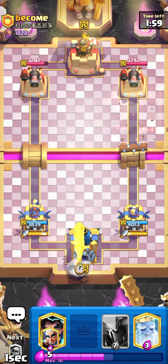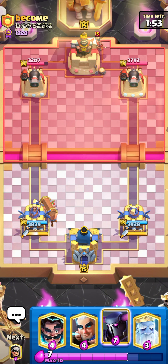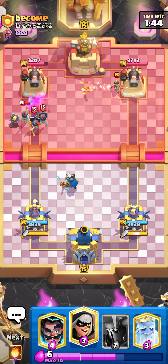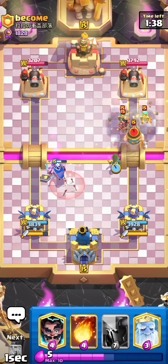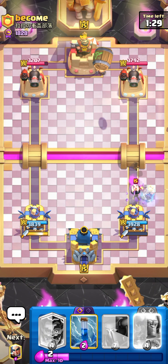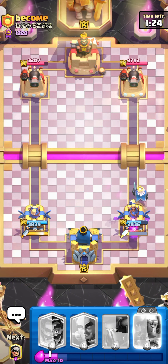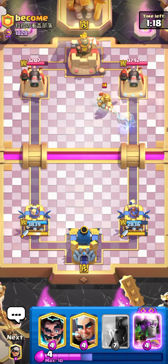He goes for log — maybe prince is in his cycle now. He's trying to cycle prince. Let's go for magic archer. We took so much damage — I don't know how. His prince is level 14.